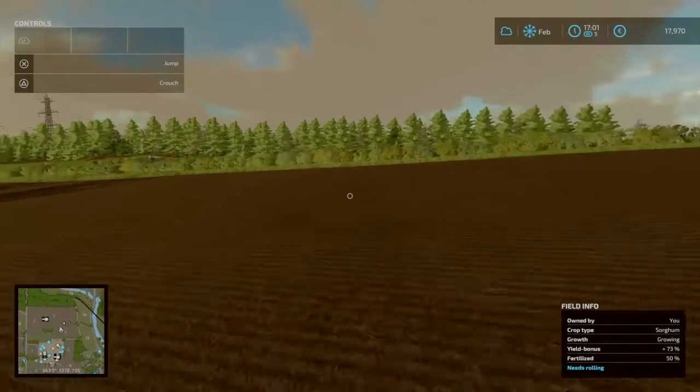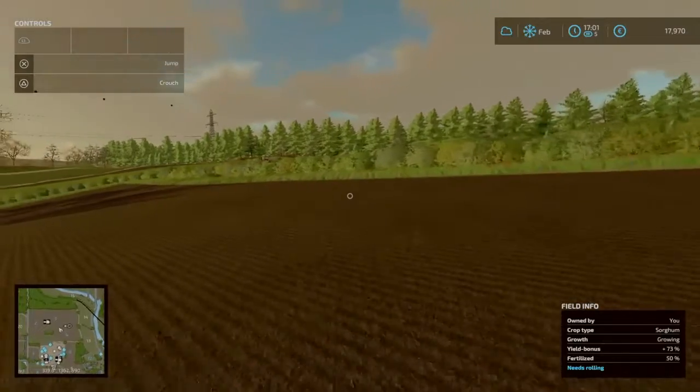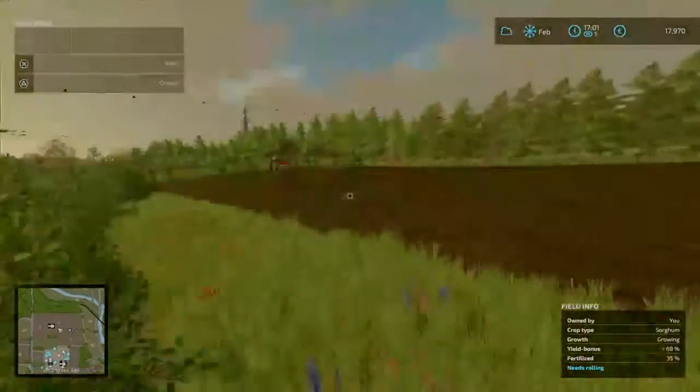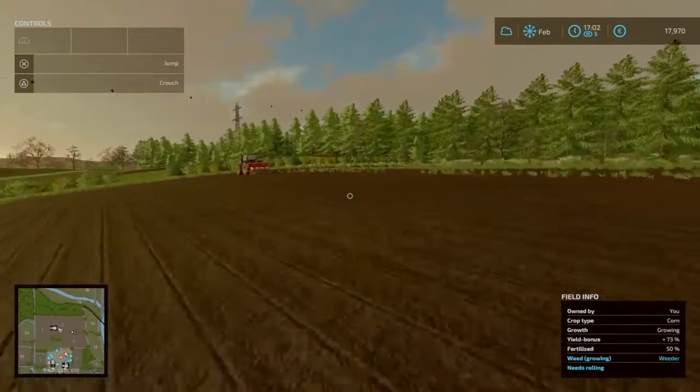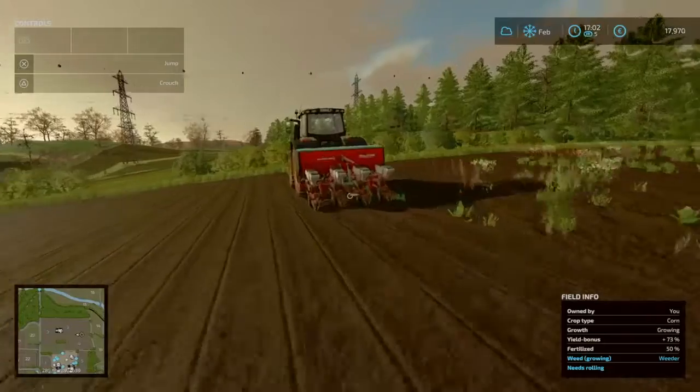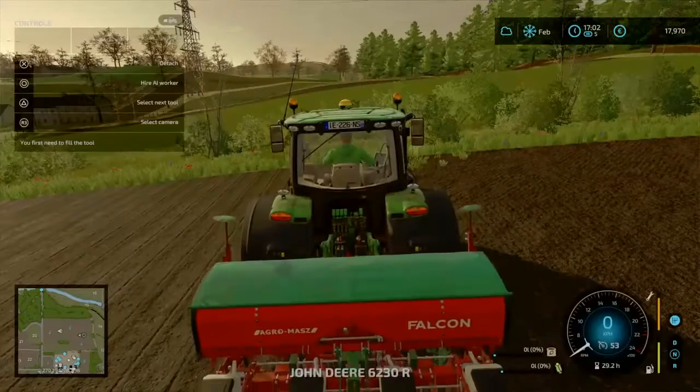In field three there is our John Deere 6R — it's planting corn on the field. It's empty so we need to get some seed.